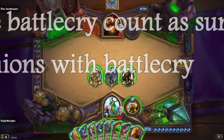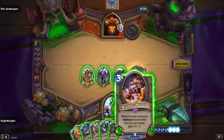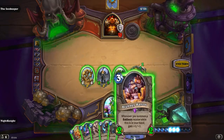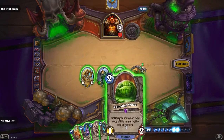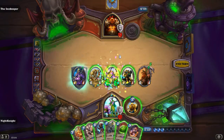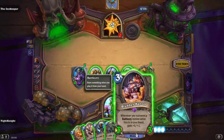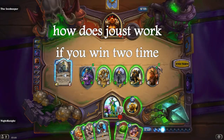Does the battlecry count as summoning two minions? There are three minions so far that deal with battlecries: Battlecry Baron, which is a 2/2 in this case, the Crowd Favorite, and the 2/6. We will summon Echoing Ooze — four mana. As you can see, it only triggers once for every card from the three.